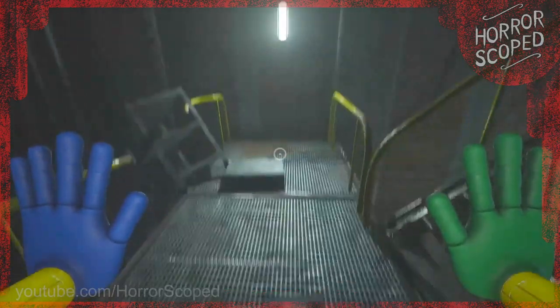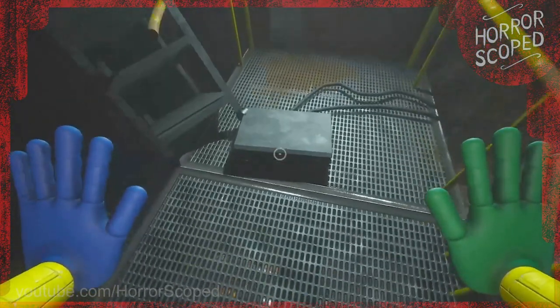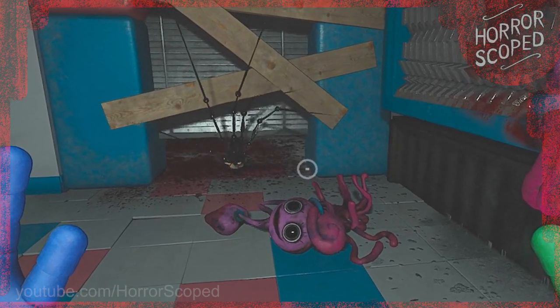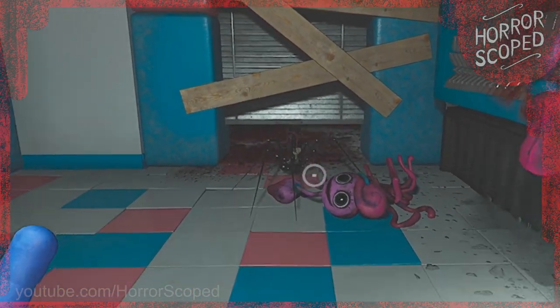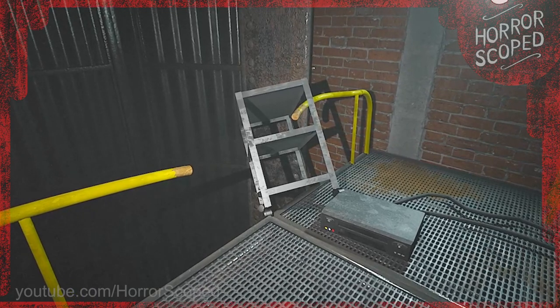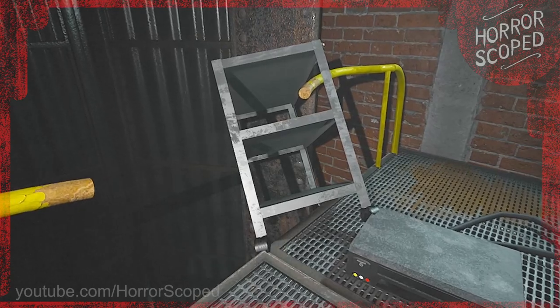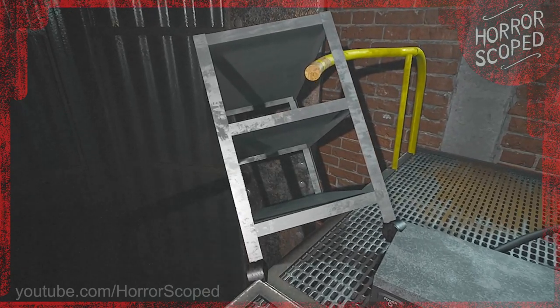About two thirds of the way up there is a VHS tape that we can grab and put into a TV. This gives us information regarding the prototype that we just watched take Mommy Longlegs. But if we look just to the left of that VHS player we're going to see a cart, and this cart is being held up by the banister and it's about to fall down below — or at least you would think so.